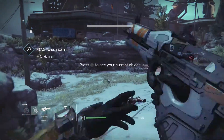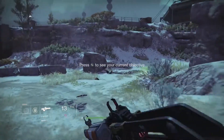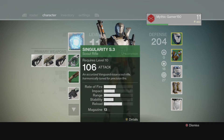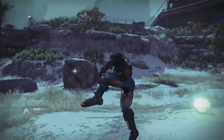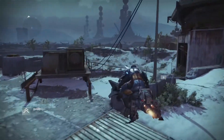I love the Scout Rifle and I'll show you guys why right now. The Scout Rifle is level 10 and it has a damage of 106. That's why it's awesome — it takes down enemies in 2-3 hits, which is very, very nice.